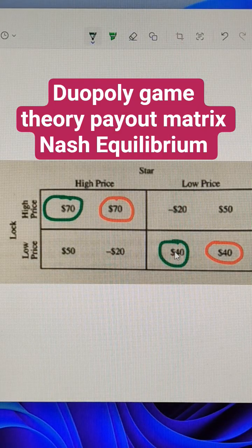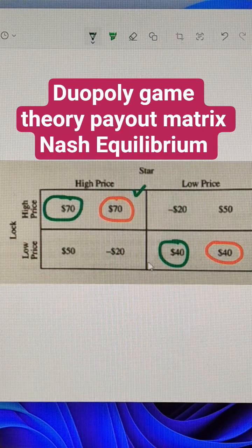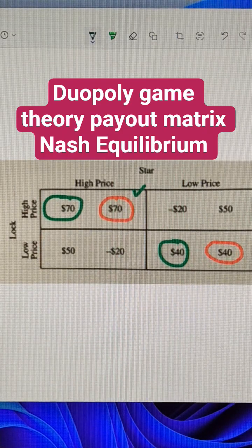So this game has two Nash equilibria. Neither firm has a dominant strategy — both have a mixed strategy. And if they were to collude, we'd end up up here, but we could end up down here in the prisoner's dilemma.